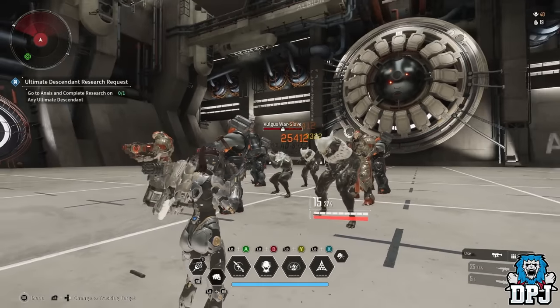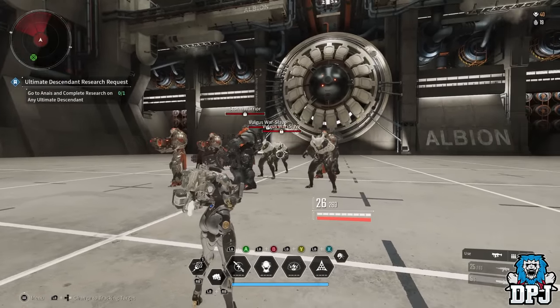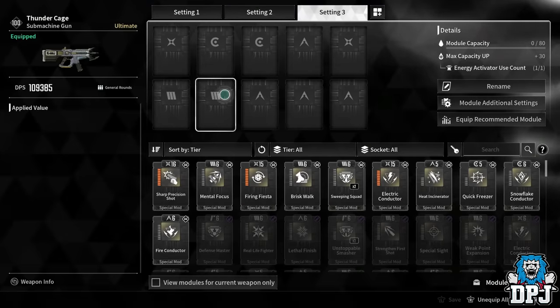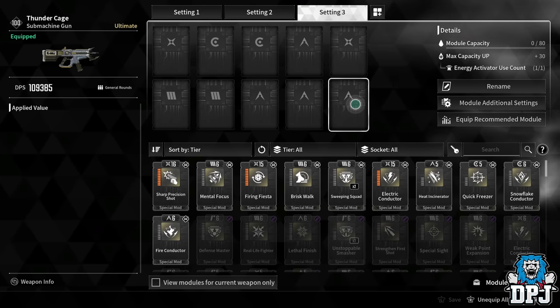The main weapon without any mods does decent-ish damage — about 15,000 on a precision hit and 25,000 on a crit. It's fine as-is, but it can be made so much better.